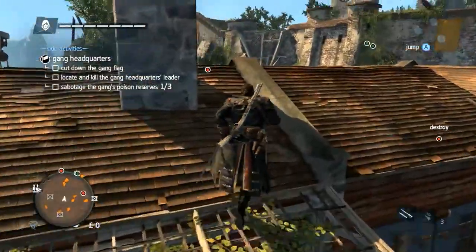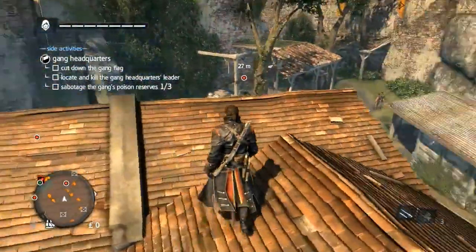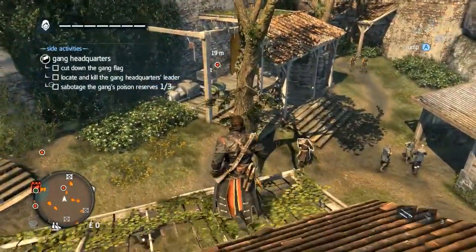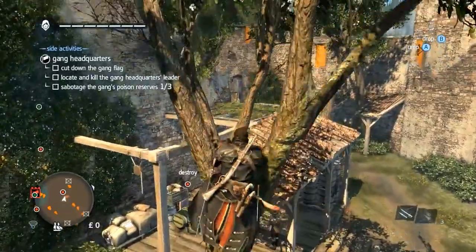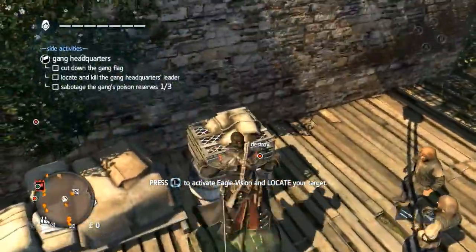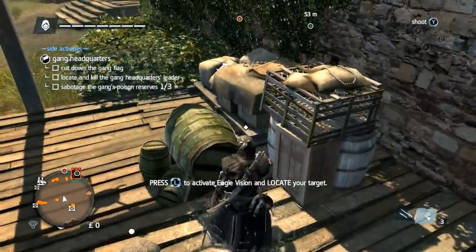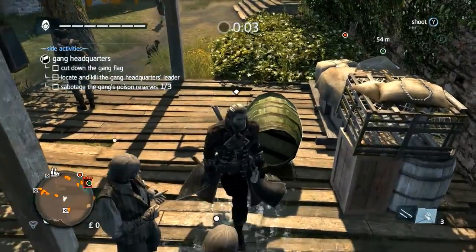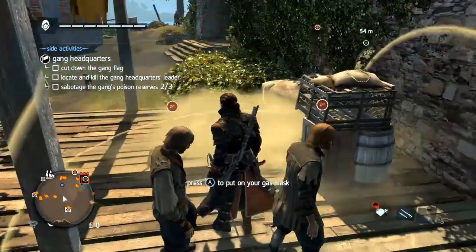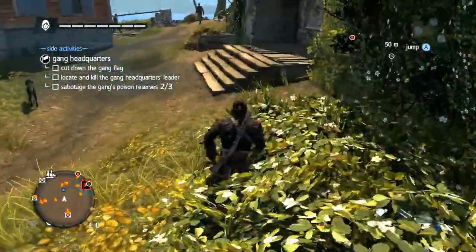Moving on to the next barrel, this time we will get in close. For Rogue, we have improved the navigation, making it easier to access high places and to move around freely and fluidly. As the barrel breaks, Shay uses his gas mask to protect himself. The gas mask is proof against smoke bombs and all other poisons, provided you're equipping it in time.